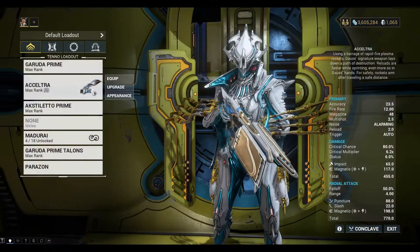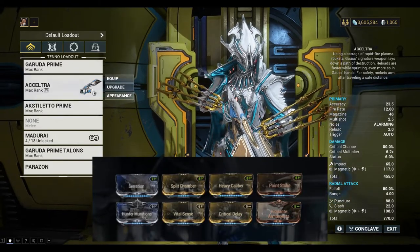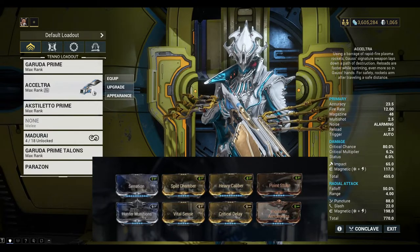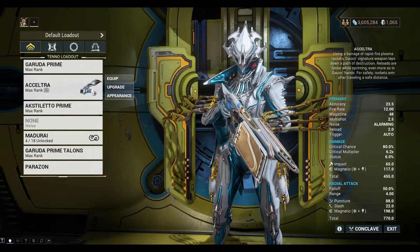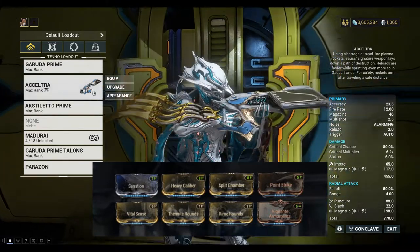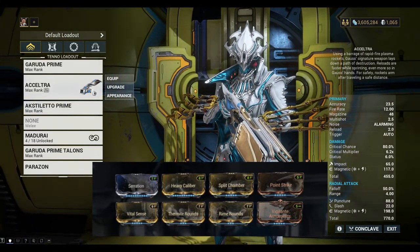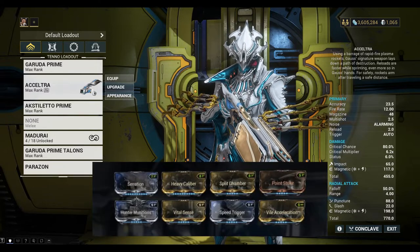I'll show you some other builds from the web that I found. This is your standard build — increased critical damage and including slash damage as well, kind of an all-round build. Another build is the hybrid build, which is high critical damage with some blast damage as well. And finally there's a fast attack build with high criticals and high attack rate as well.